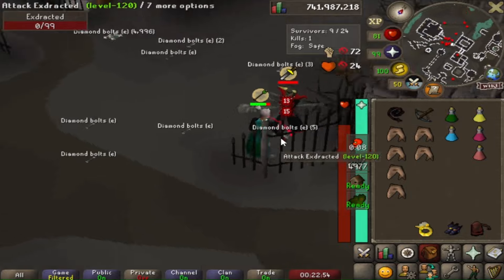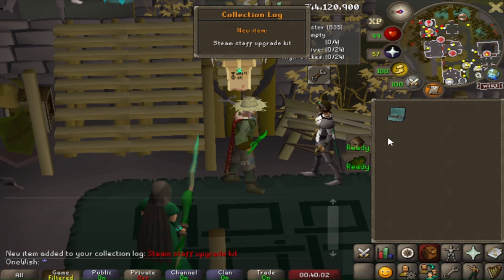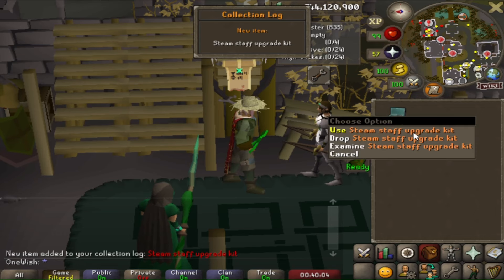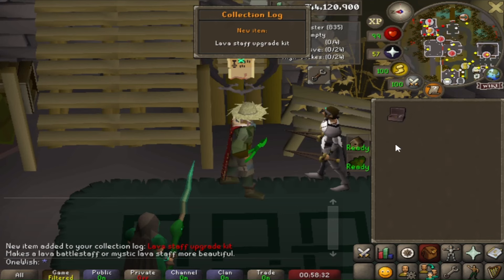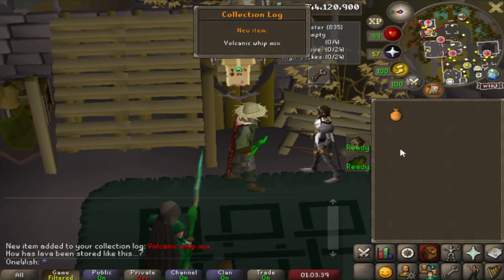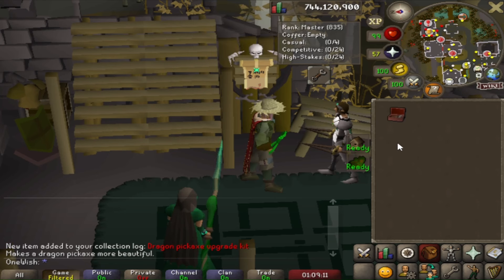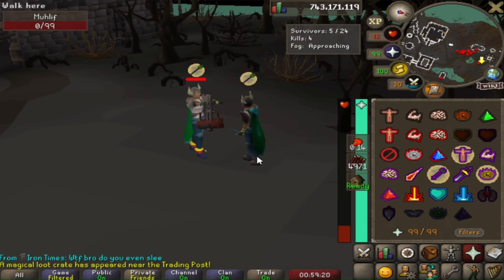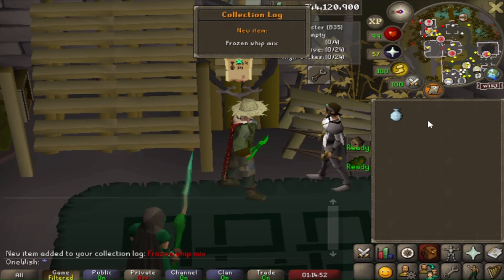Another DDS spec for the win — look what he just said as he died. Another log slot: a steam staff upgrade kit. LMS just loves handing out cosmetics. A lava staff ornament kit, a volcanic whip mix, a dragon pick ornament kit — this one is interesting because you can get a different dragon pick ornament kit from Zalcano, so basically you have two now. ACB for the win with 12 HP to spare and zero food.